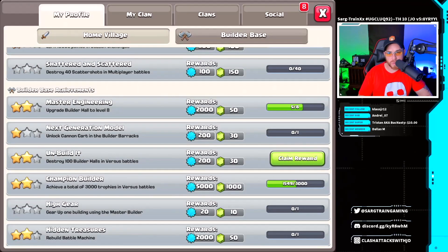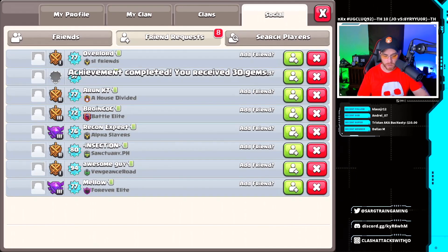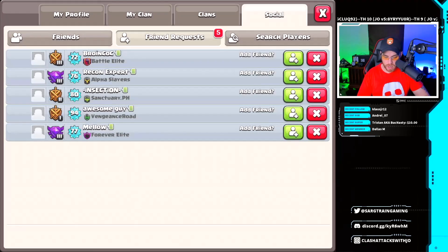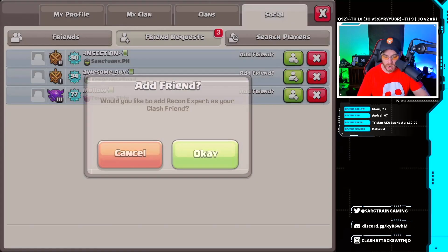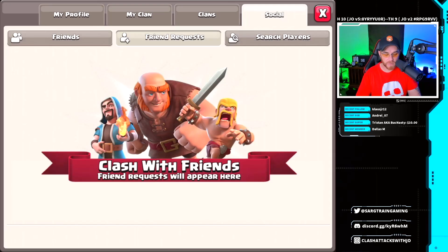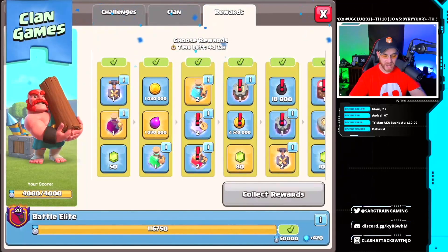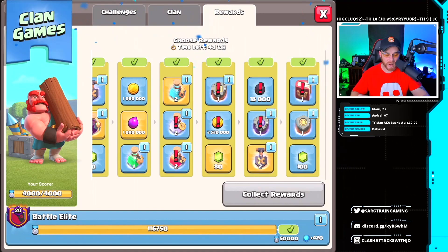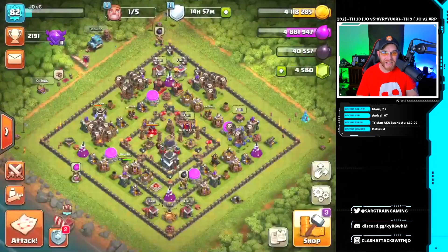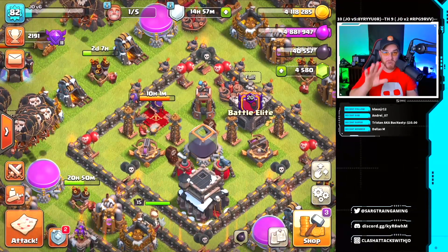Let's go ahead and claim the builder hall reward — we'll take the free 30 gems. The social tab is filled up: we got Overlord from SL Friends, Shadows, Broin from Battle Elite, Recon, and Mellow from Forever Elite. Thanks for adding me on the Joe V6 account. We still have clan games to claim but we have to hold off for another day or so because we claimed a hero book in the silver pass and can't claim the clan games reward yet. We're going to get that queen finished — she's got 10 hours — then use a hero book to claim a hero book, which is a good thing.